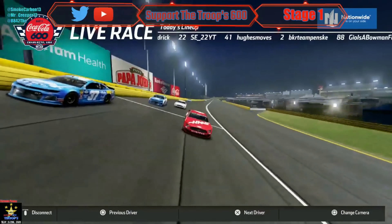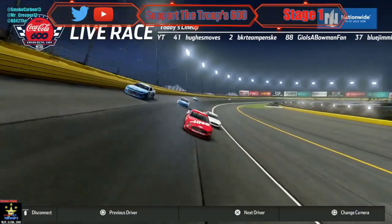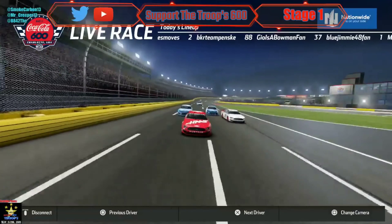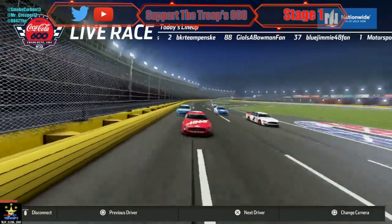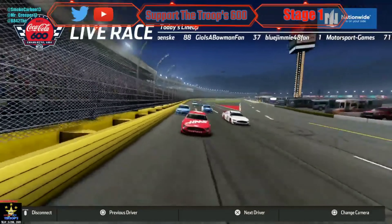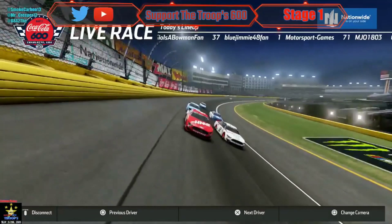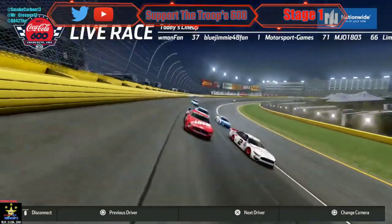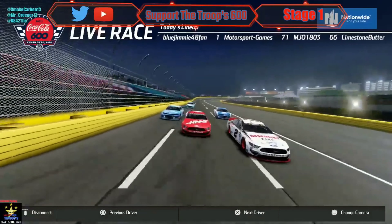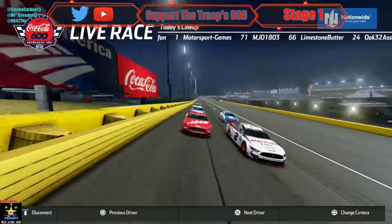The two car BKR is in the picture again. Hughes is drifting up, BKR is going on the inside of the number 41. What a big battle for the lead — 66 and 43 got together on the track. Now the two car BKR is in the lead, the 41 of Hughes is right on his quarter panel.